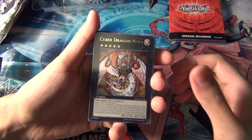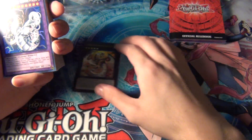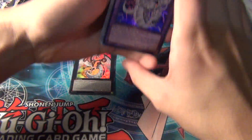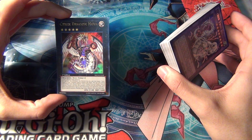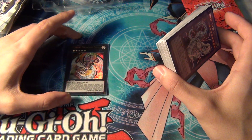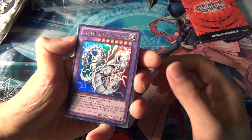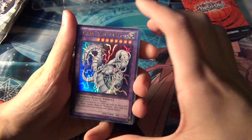It comes with an ultra rare Cyber Dragon Nova — that's a Rank 5 Xyz Machine monster. To make this monster you need two Level 5 Machine-type monsters, so Cyber Dragon is an excellent pick for that. And then we have an ultra rare Cyber Twin Dragon.